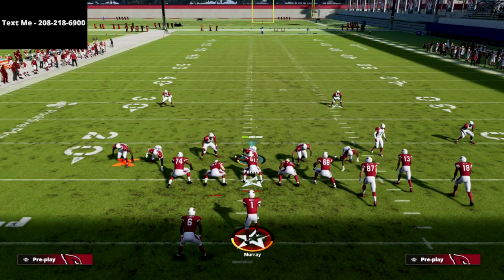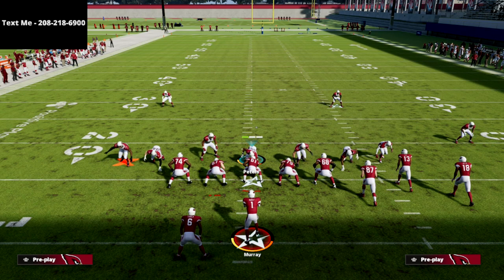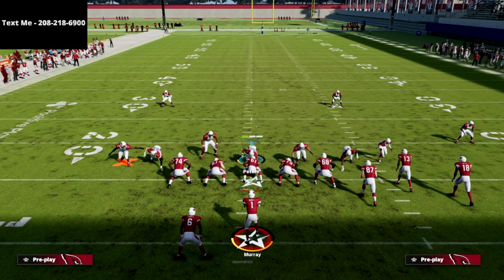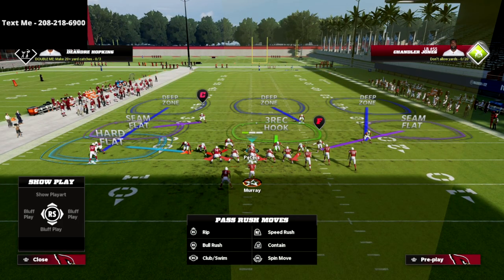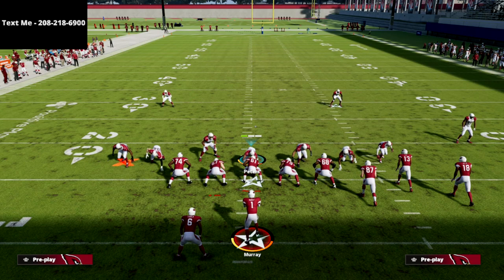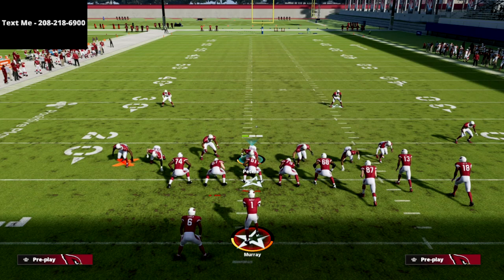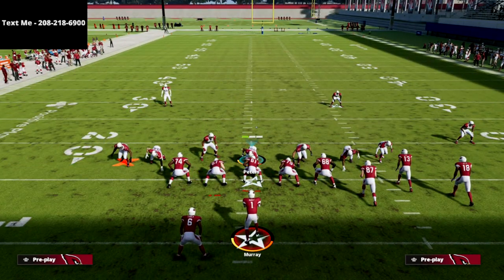What I like about this pressure: first, you don't have to send a lot of people. Second, it's sneaky pressure — they're going to think it's not going to come in, and next thing you know they get sacked just by the nature of the pressure. Put the linebacker on the left side into a hard flat. If you're playing cloud flats as your default zone, you want your linebacker in the underneath zone because he's going to take away running back quick throws.